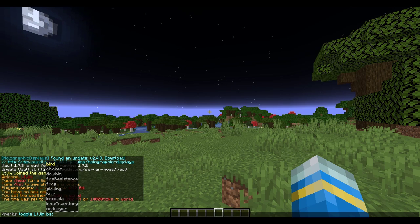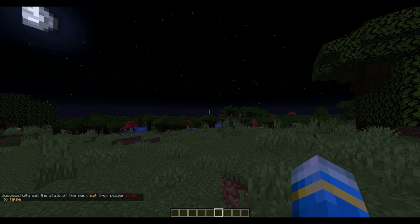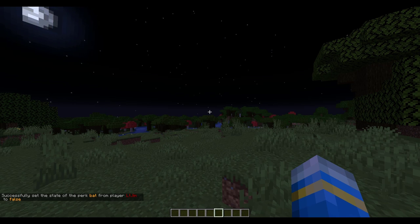That's another way you can do it for a player if they don't have permission. So if I toggle off the bat perk you can see suddenly I lose my night vision and it is night time again.